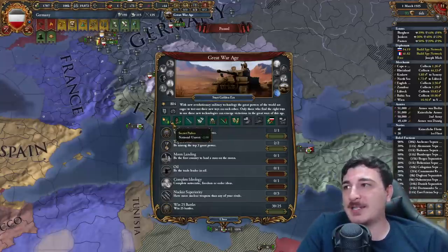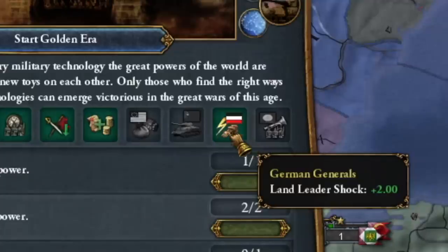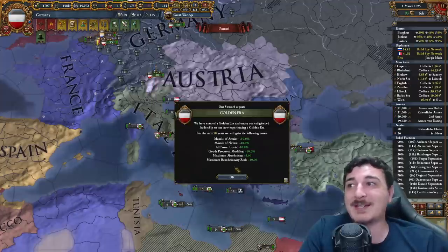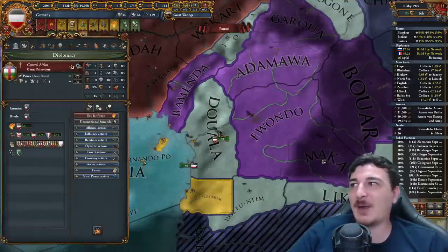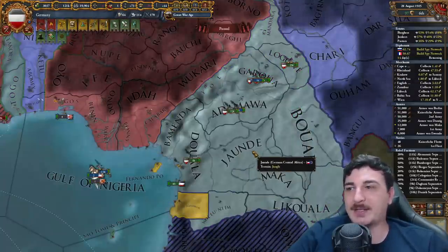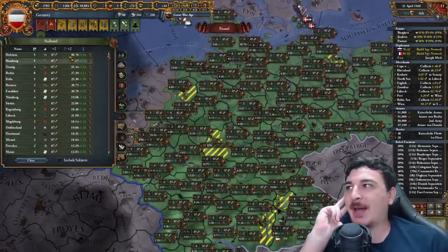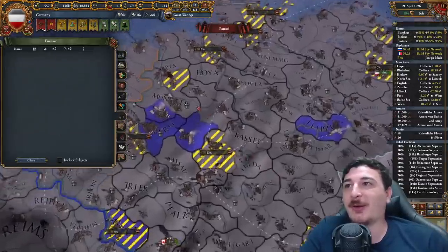I can get my first age ability. Options include national unrest minus two, a nuclear project allowing construction of nuclear weapons, German land leader shock plus two, and core creation cost minus 15% — all really nice. I'm going to go for the nuclear project; I'm super curious to see what it entails. Central Africa killed off Cameroon, making it easier for us to annex the entirety of this nation. They agreed to my demands — back into Central African hands, and we bring our boys back to the mainland.